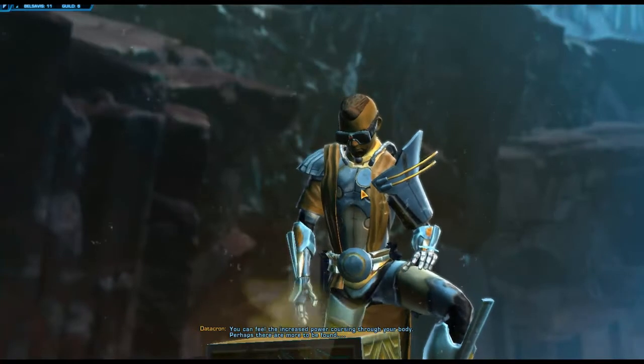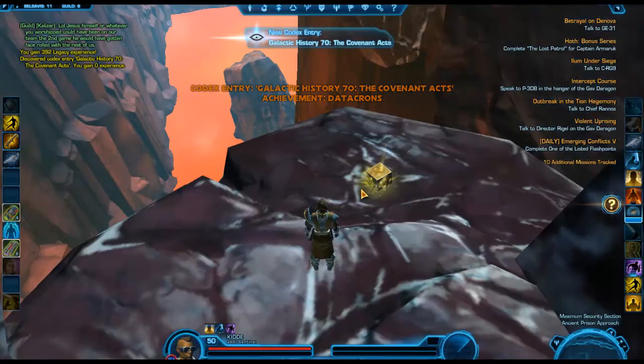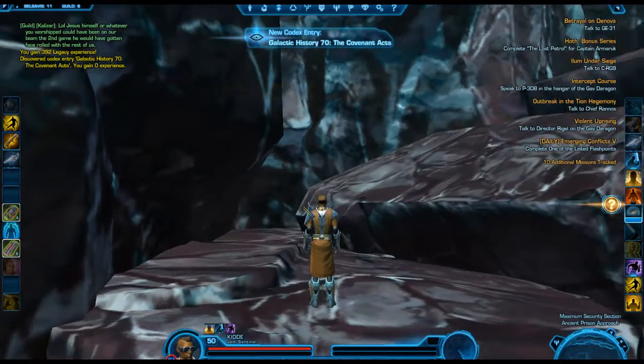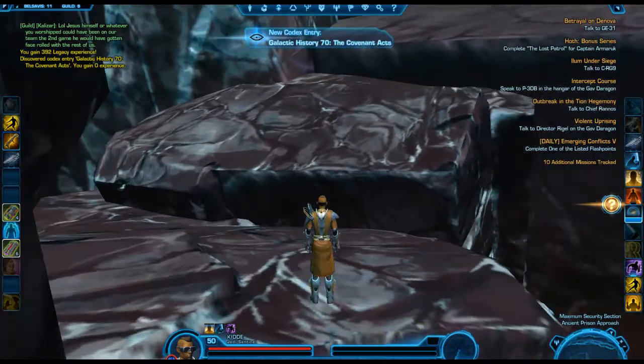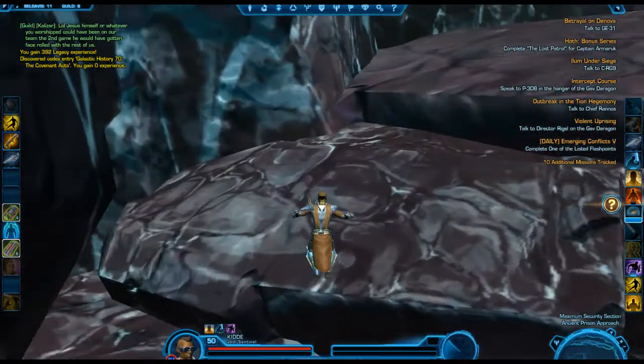Presence, in case you didn't know, is actually kind of good. I mean, it doesn't seem like it does much, but what happens is your companions do a little bit more damage and more offense and defense and stuff. So like I said, everything helps with datacrons no matter if your class needs it or not — they all help in a way.